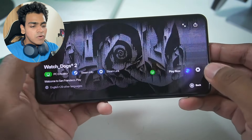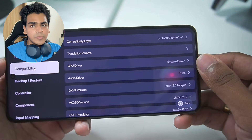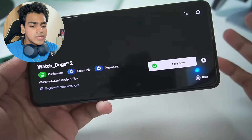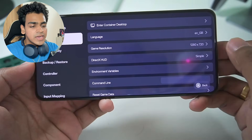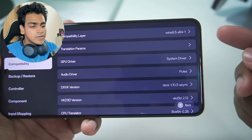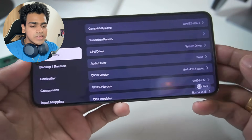For Watch Dogs 2 we need a special version of Wine known as Proton 9.0. If you don't use this version of Wine, your games will not work. Each game you try to play in Gamehub Emulator has different settings. For example, GTA 5 is actually one of the easiest games to run on Gamehub Emulator.